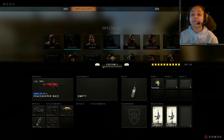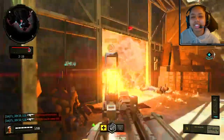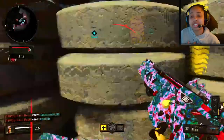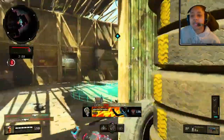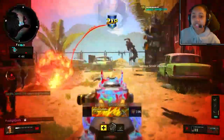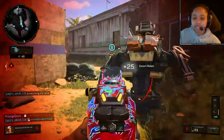Before we dive deeper, let's get this video to 20 likes — I know we can do it and I appreciate you fam. Back to this loadout: I personally don't like the look of the iron sights on the Peacekeeper — they feel bulky and get in the way. So I just use the ELO sight; it's easier to aim with and looks better in my opinion. I put the purple one on mine.